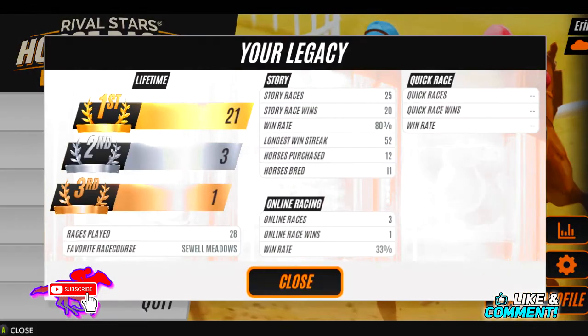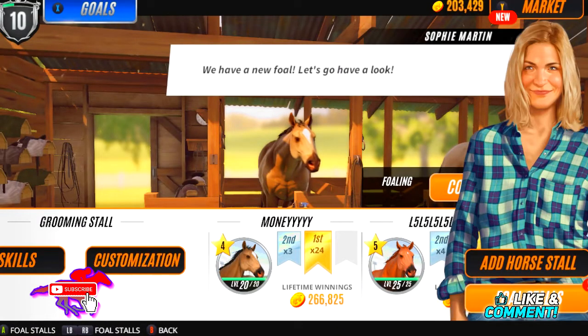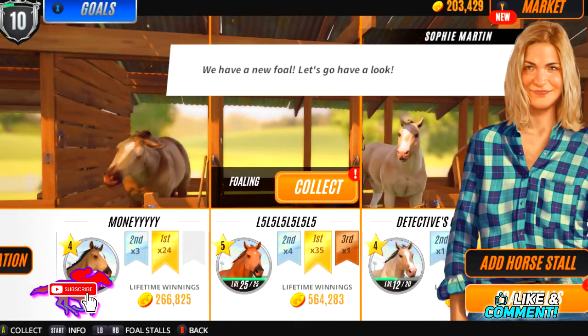Let's look at our stats real quick. I did play online, and it was hard to tell if I was racing against actual players or bots. They said I was racing against real players, but they all had generic names — I think they were real though, because they definitely race much differently than the AI. I was able to win one of those and finished top three in the other two. So 33% win rate for online. As for story mode, my longest win streak is 52 — it's really easy to win in story mode. I'm just grinding my levels trying to get to Prestige 20 so I can eventually breed the horses I create.